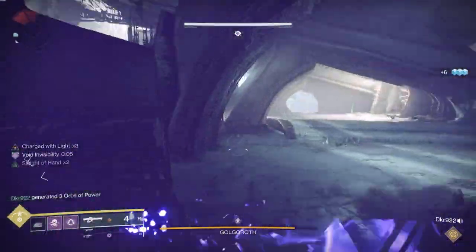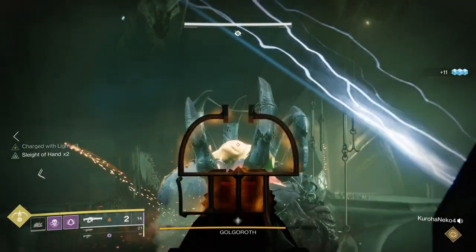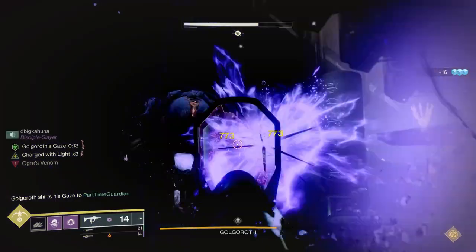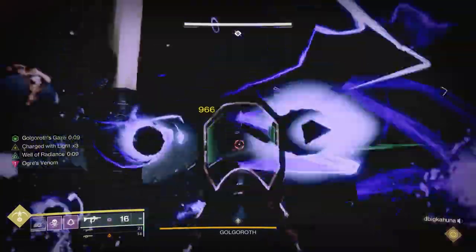One other way you could do this is to just immediately go into that pool, because yes, you'll have the darts come at everyone and so you need to have Well or things to protect people. But the neat thing about this is while you're waiting for the other person to take the gaze, you could do additional damage. This is one way where you could usually do a one-phase on Golgoroth pretty easily.